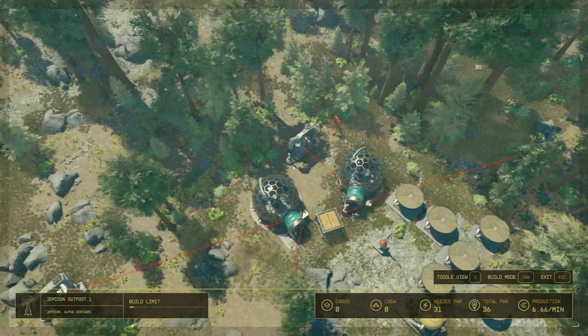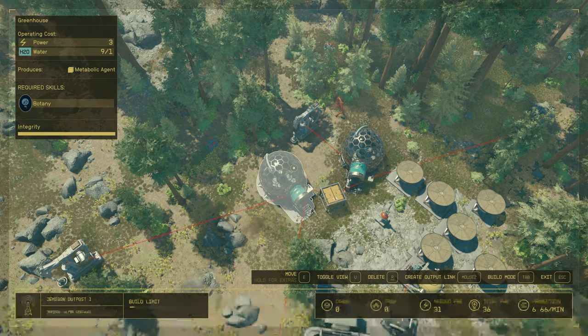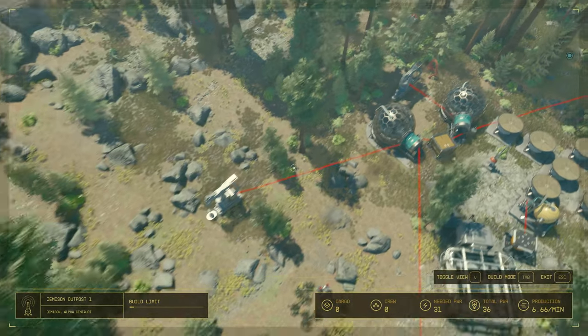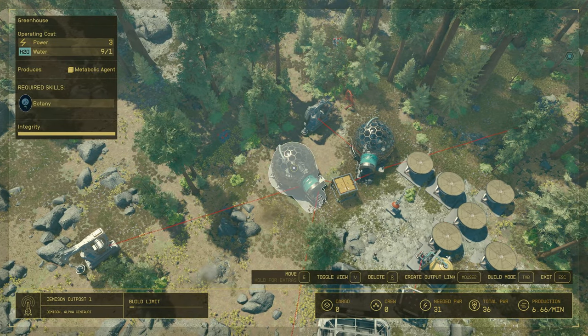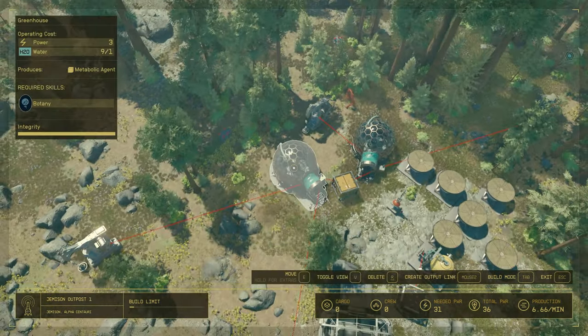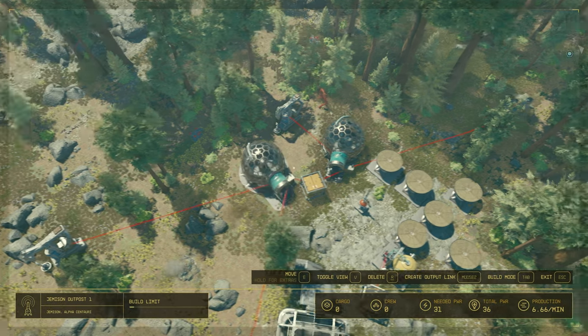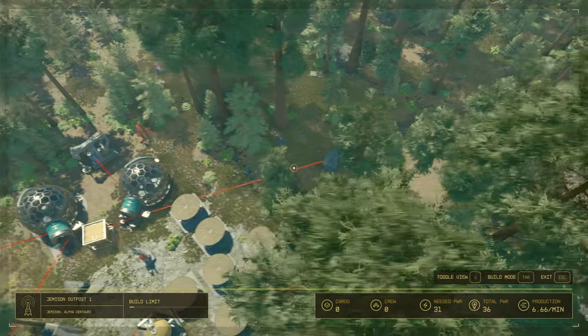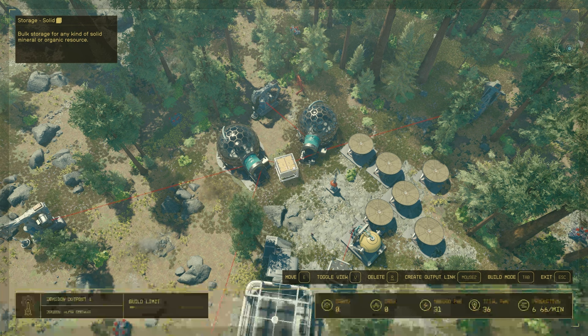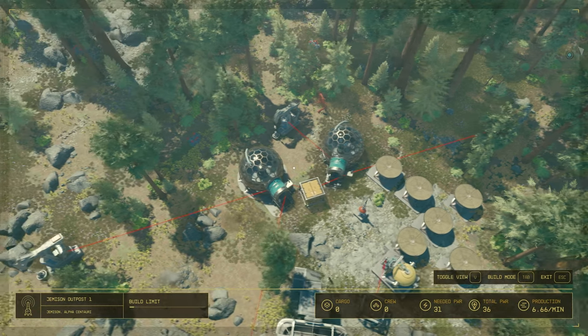Once you've laid down these two, you will need to have water — they require water. The power required is three for each, and then water is required. You only need one water for each, but I've linked up two water extractors to each — that tends to keep them running full. One tended to run out a little bit; the small extractors for water didn't seem to provide enough water at some point. So I made two water extractors spread out for each of these habs. Then I placed a solid storage unit right here in the middle and connected these two to that.